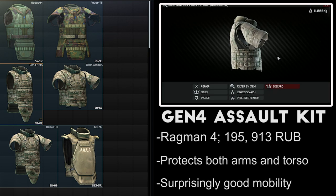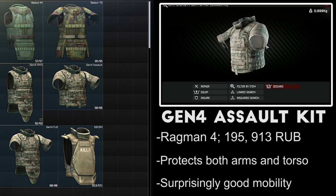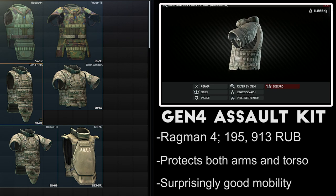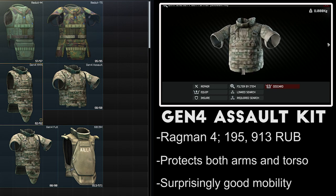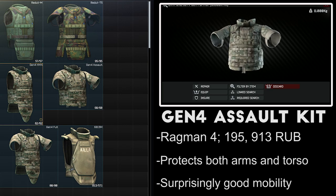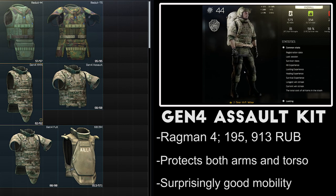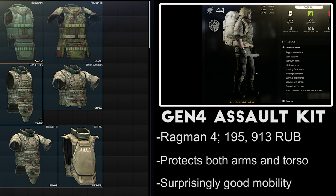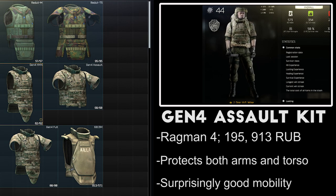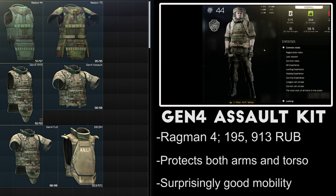The Gen 4 armor assault kit is available from Level 3 Ragman for 195,000 rubles and can be dropped from scav raiders. It protects both the arms, chest, and stomach, which can provide a significant advantage during gunfights when your legs are behind cover and your entire exposed area is armored. The assault kit has a 17% movement reduction, but a pretty respectable 9% turning speed and 8% ergonomics penalty. Out of all the full protection vests, this provides the highest mobility.